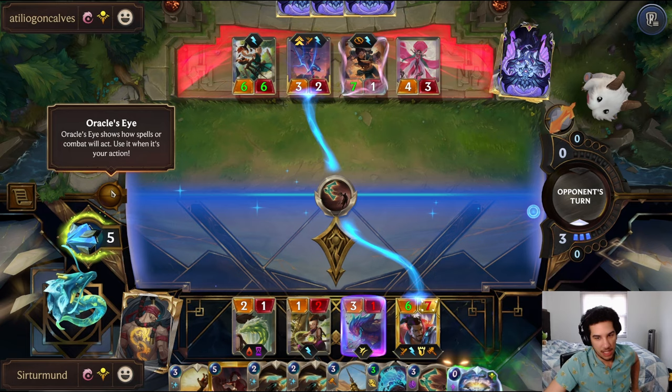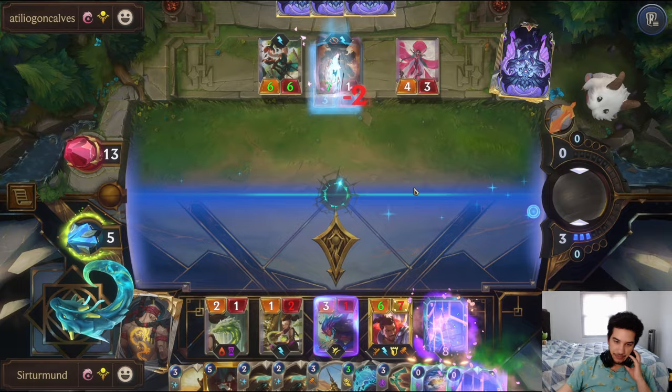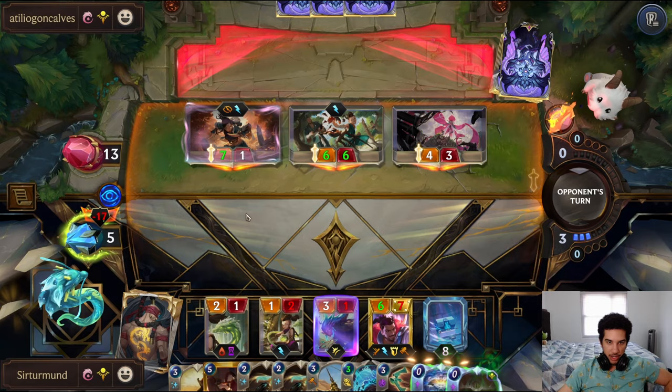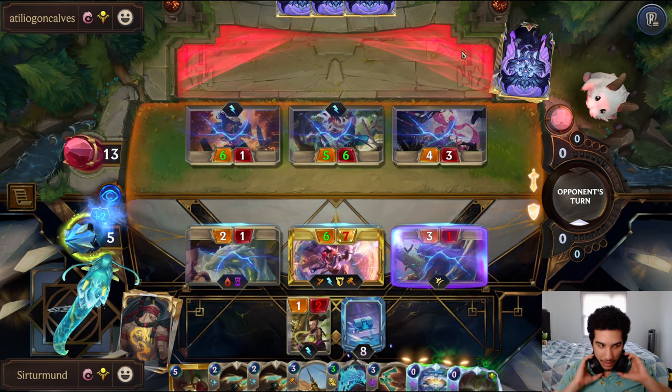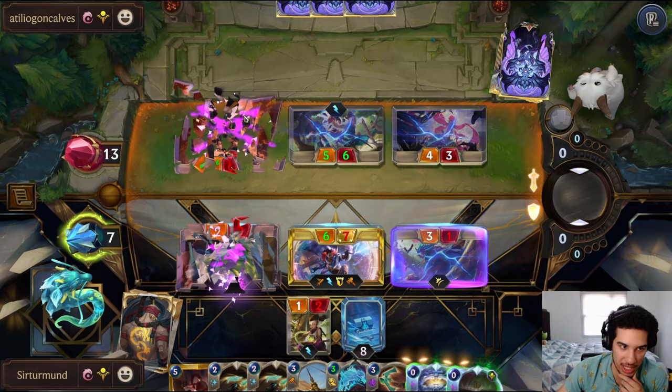And we have this Quicksand, remember. So the Eye of the Dragon means nothing to us. You go for everything. So then we just go like this. And you lose the game. You must have known that I had that. I made it pretty obvious that I had a Quicksand by not targeting the Elusive.